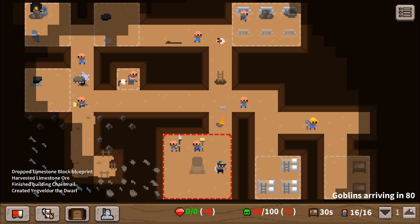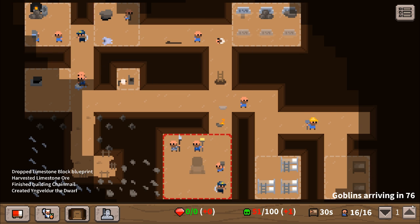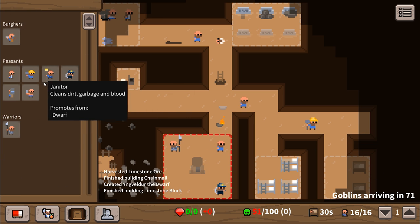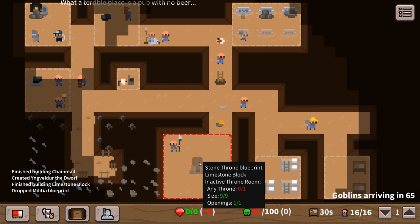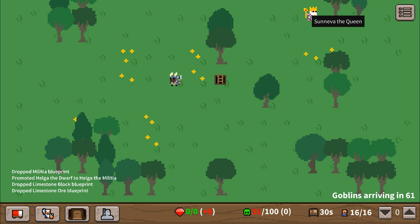There's only about 70 seconds left before the goblins arrive. We've got enough to recruit another militia member. This is going pretty well. The throne room's not active but that's okay. Oh shit - everyone stay by the queen!